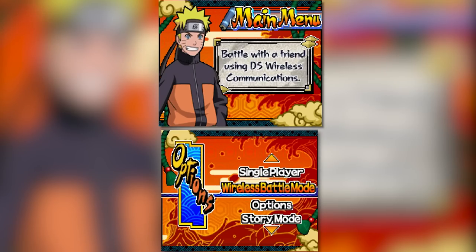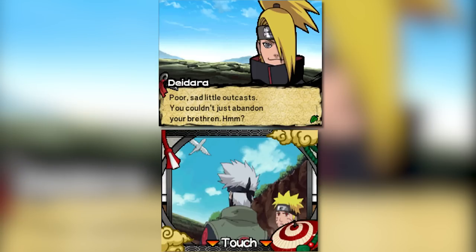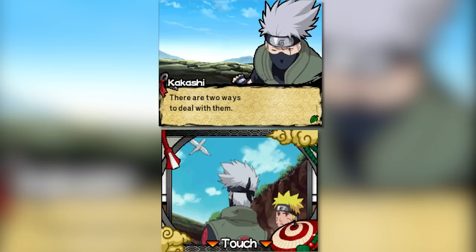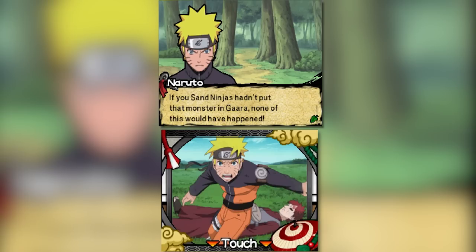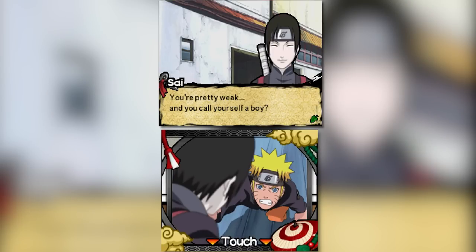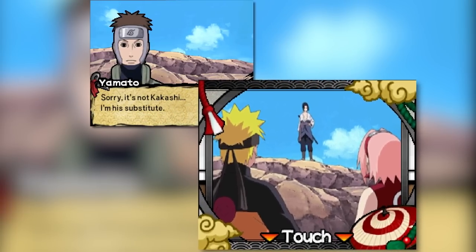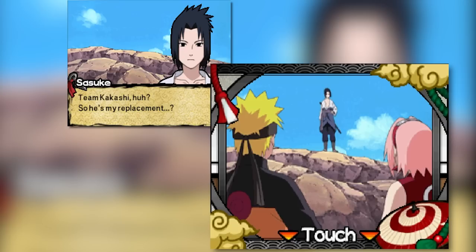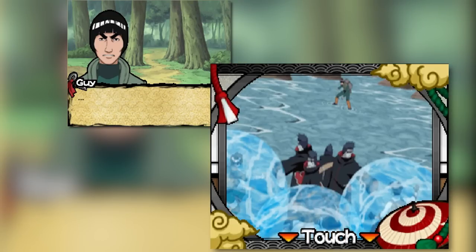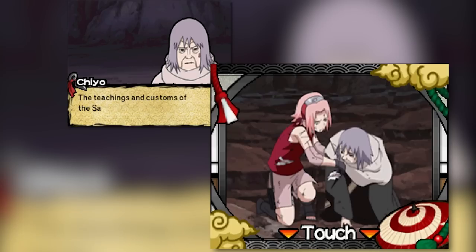Story mode returns and covers the first couple of Shippuden arcs starting with the Kazekage Rescue Mission. The presentation is similar with text and character graphics, but with a definite visual upgrade — it feels more well put together, especially with more visually interesting dialogue boxes. One small addition makes it much better: there are now contextual shots from the anime on the bottom screen during scenes, which makes the game feel more like you're seeing the actual story play out. The writing also feels better and more detailed than the first game's.